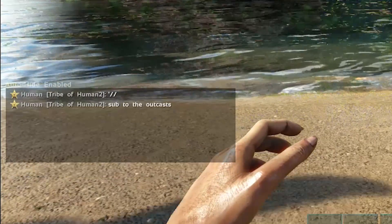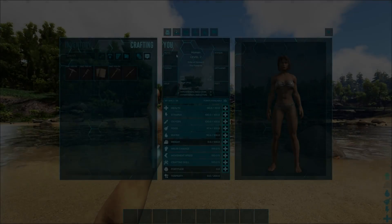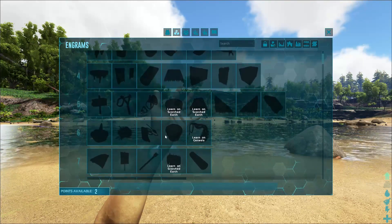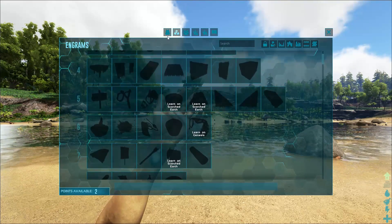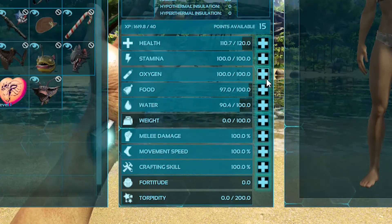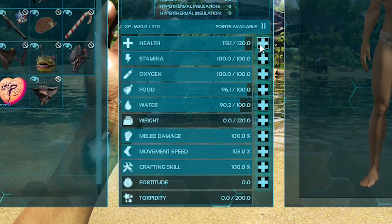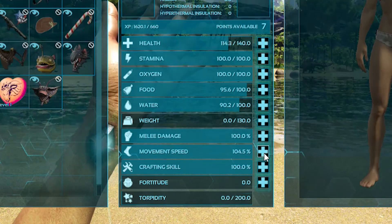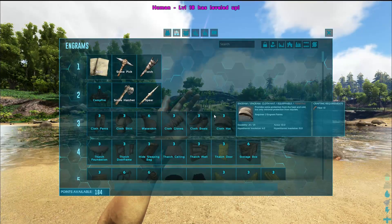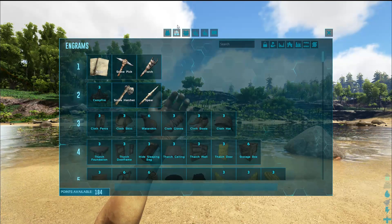Now that controls are done, let's move on to leveling. Go over to the engram points icon. If you go to your character stats, you'll notice plus buttons flashing next to each stat, meaning you have a level to put into whatever stat you want. I recommend putting your levels into health, weight, or movement speed if you are on a PvP server for your first few levels. Never put levels into oxygen, water, or food, as they basically waste a level.